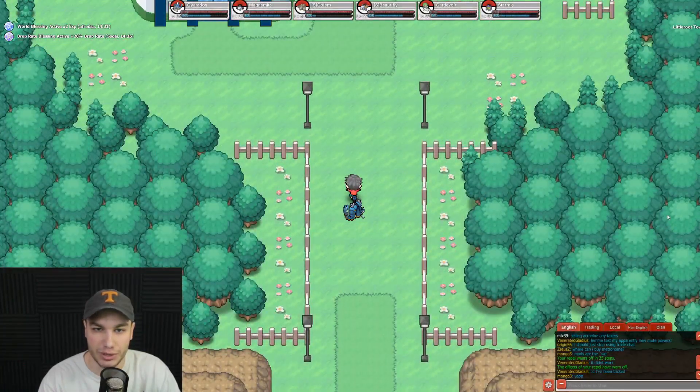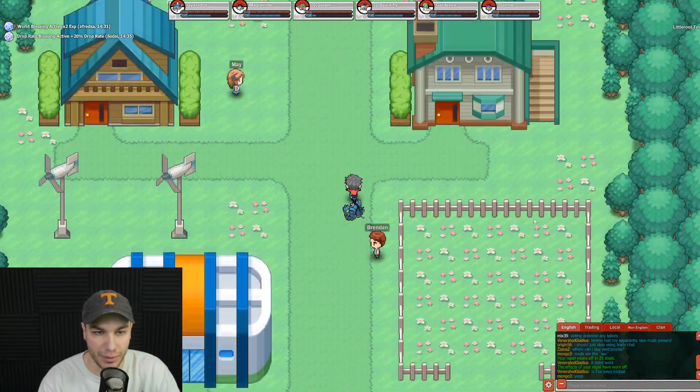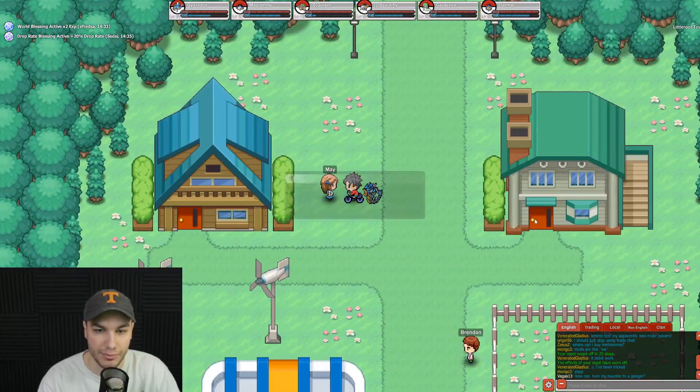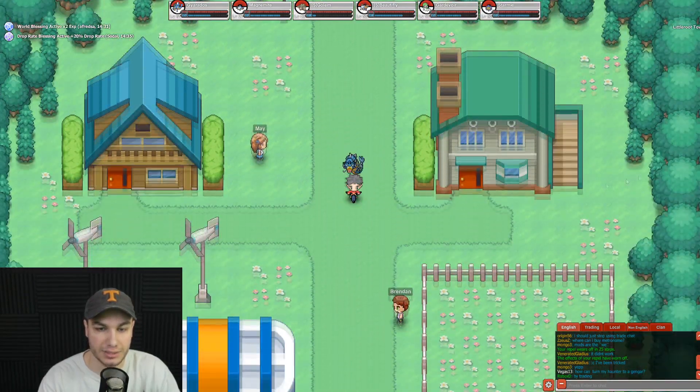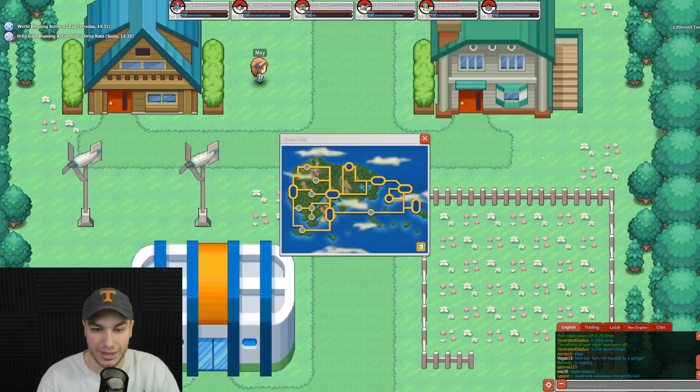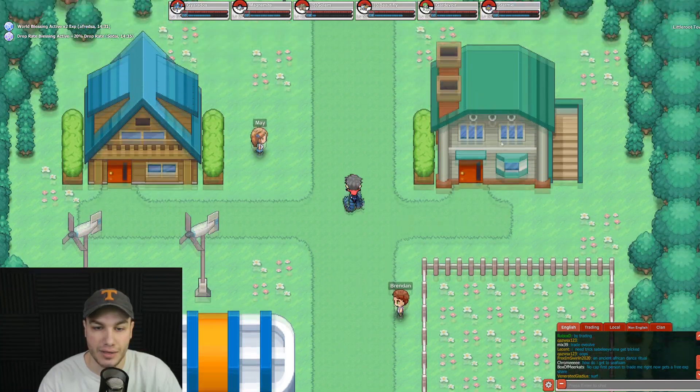The sign doesn't even work — of course it doesn't, nothing in this game works. But we are now in Littleroot Town. There's Brendan: 'Oh hello, you're from Kanto? You beat Johto too? Wow, it's my dream to travel those regions someday.' And May is here too. Opening the map, we're in Littleroot Town. The first gym route goes through Oldale, then Petalburg, through Petalburg Woods, and into Rustboro City where the first Hoenn gym is.